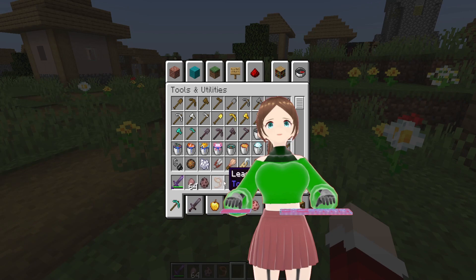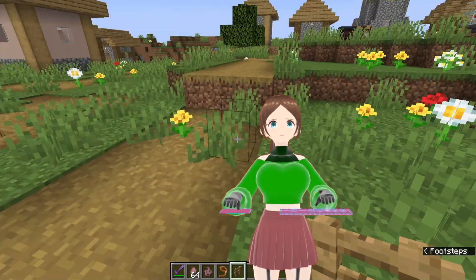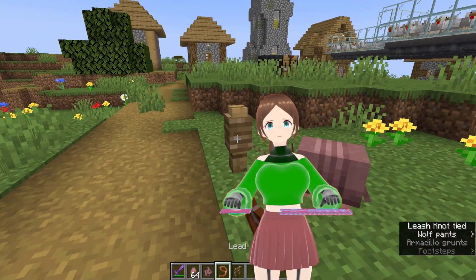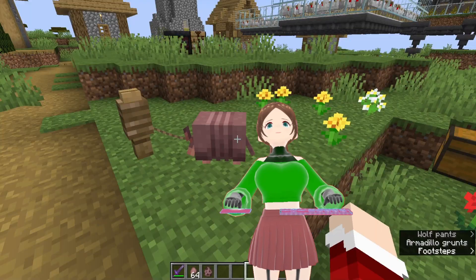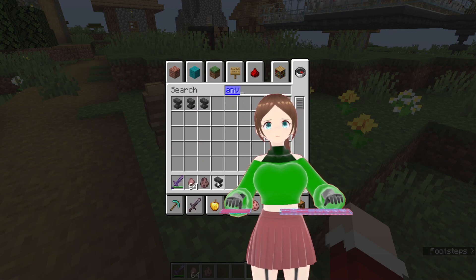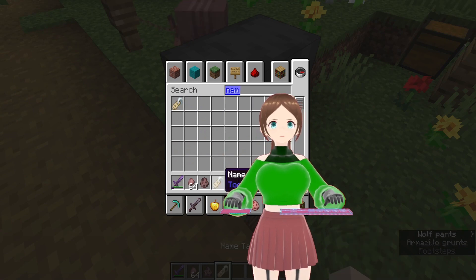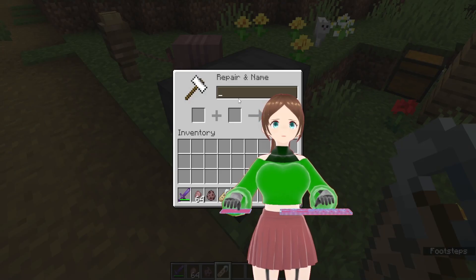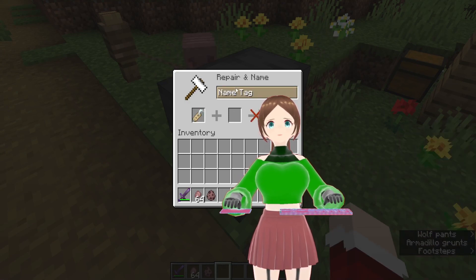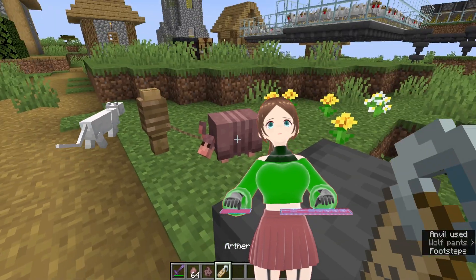I'm gonna run a little science experiment here, just one of those little experiments to see if something works. Armadillo — lead. Okay, it works! And... anvil. Because I don't want him to despawn. Let's call him... Arthur. Arthur the Armadillo.